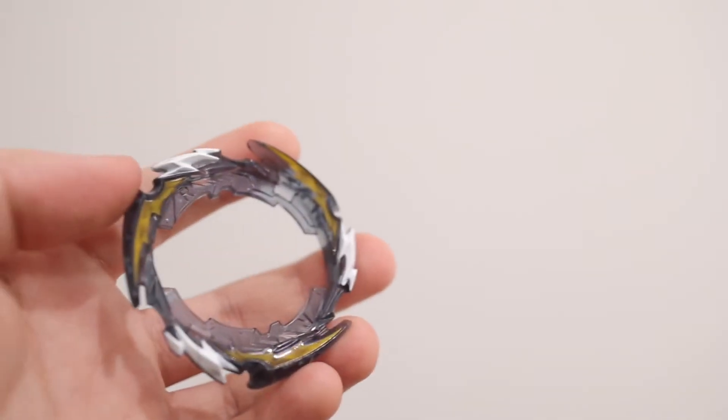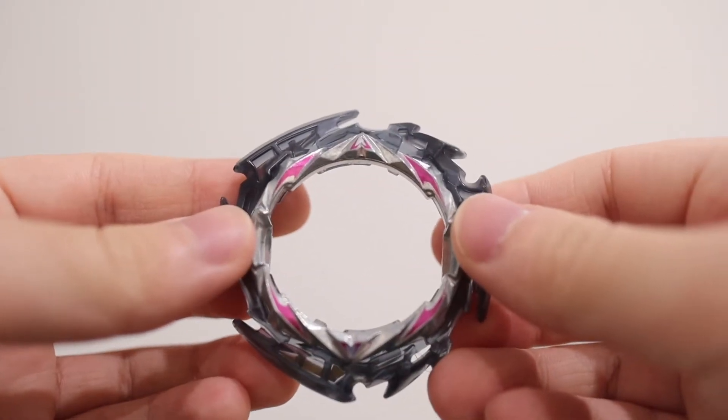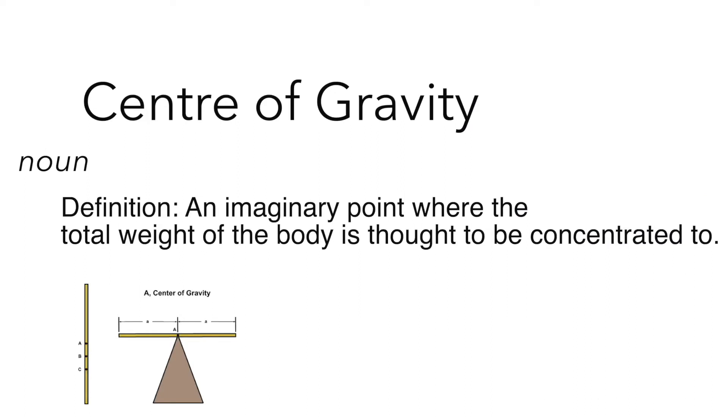Its gimmick features the ability to move the orientation of the armor either on top or below the blade by shifting its center of gravity. The Dynamite Battle system comprises of two modes: lower and high mode. Lower mode is when the armor is positioned below the blade, while high mode is positioned above the blade. For those of you that don't know what center of gravity means, it refers to an imaginary point where the total weight of the body is thought to be concentrated to.